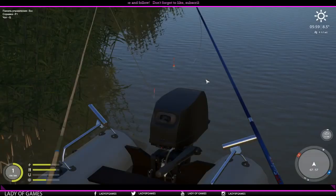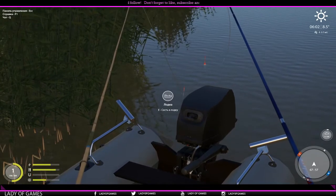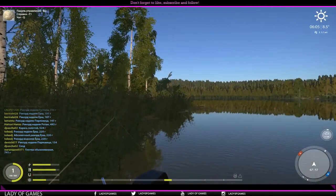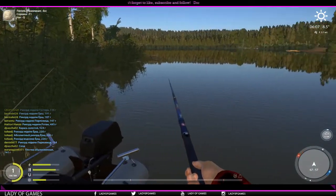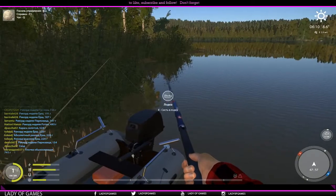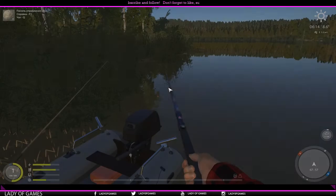So we caught a total of five fish so far — a goby, a crucian, a chub, a prussian, and another crucian. We will be selling these along with the rest of our catches once we reach level two. There we go, he's going! You might wonder why I'm losing so many fish — that simply has to do with the hooks. Currently we've got very basic hooks.